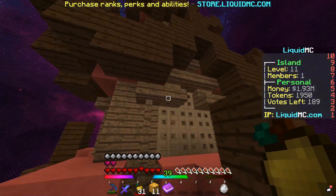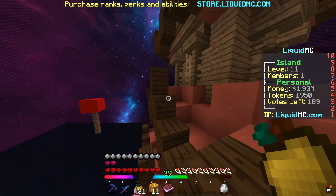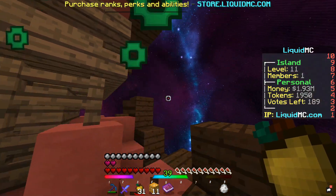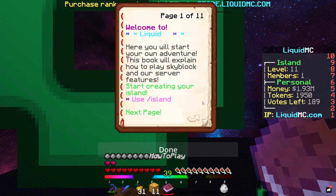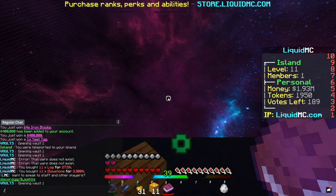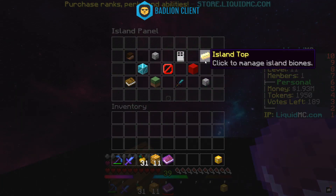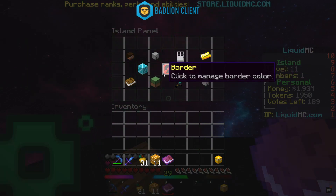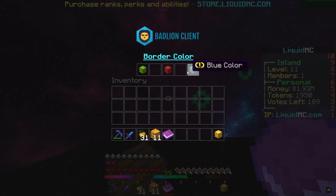I don't really know what to remodel my island to - I was thinking of a Chinese themed town, but if you guys don't like that let me know in the comments. Just hit me up with some ideas, I'll build anything you guys say. In the meanwhile, let's check what else we can do - slash island panel. We have missions, permissions, island top, warps, border - click to manage border color. I want to change the border color.